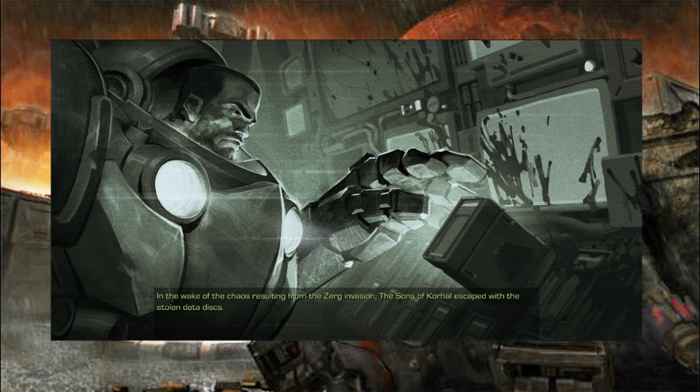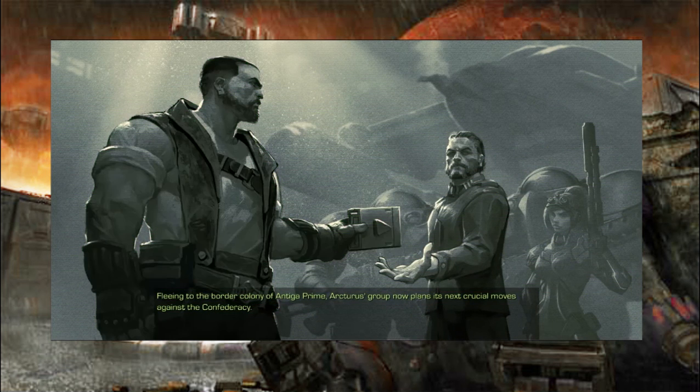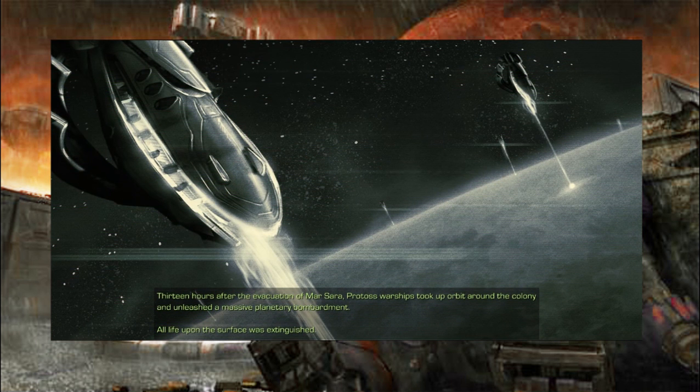In the wake of the chaos resulting from the Zerg invasion, the Sons of Korhal escaped with the stolen data disks. Fleeing to the border colony of Antigua Prime, Arcturus' group now plans its next crucial move against the Confederacy. Thirteen hours after the evacuation of Marsara, Protoss warships took up orbit around the colony and unleashed a massive planetary bombardment. All life upon the surface was extinguished.